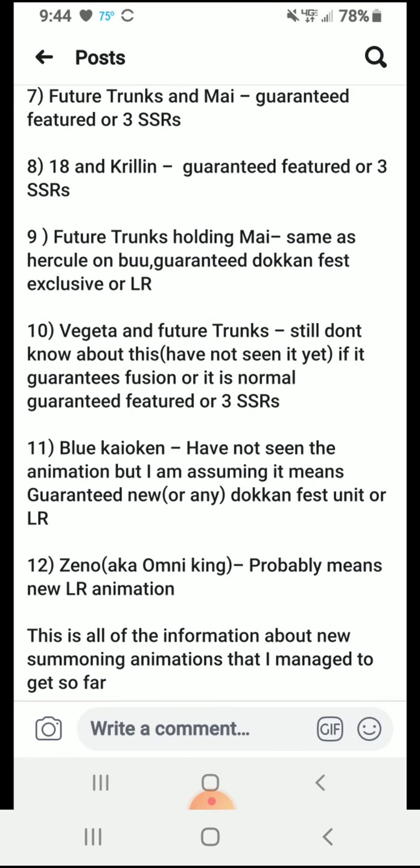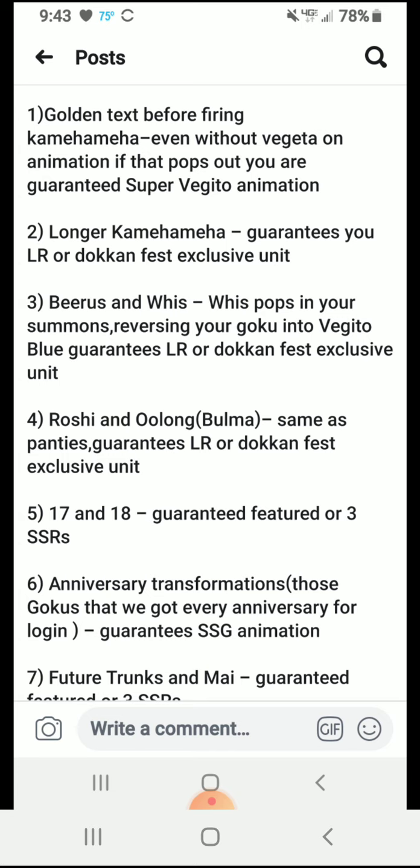New animation details: golden text before firing Kamehameha, even without Vegeta in the animation, if that pops out you are guaranteed Super Vegeta in animation. I don't know how true that is. A longer Kamehameha guarantees you an LR Dokkan Fest unit. Beerus and Whis — Whis pops into your summons, reversing your Goku into Vegeta Blue, guaranteed LR Dokkan Fest exclusive. Roshi and Oolong — it's a screen break instead of just Oolong. You get Roshi looking at something — guarantees LR Dokkan Fest exclusive. 17 and 18 is guaranteed featured unit or 3 or more.